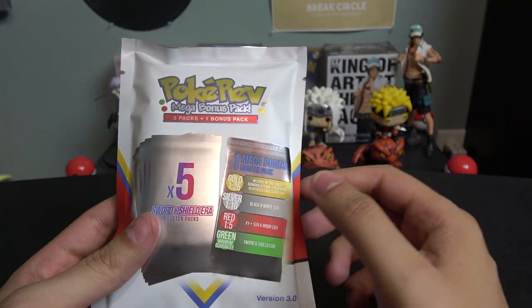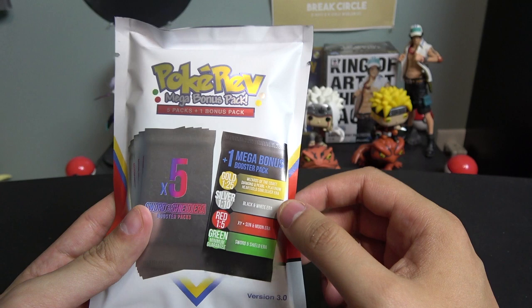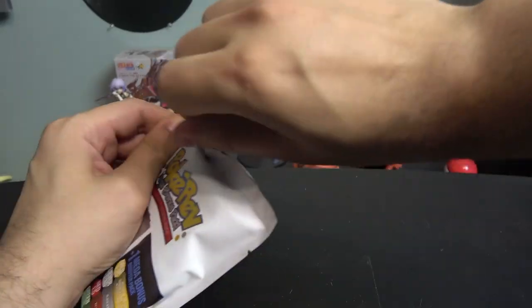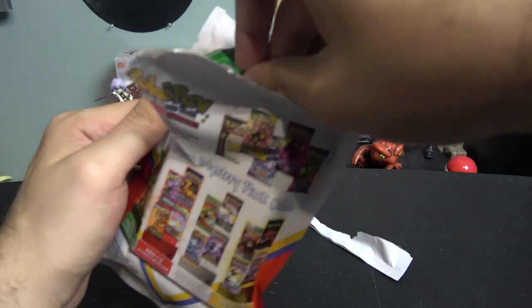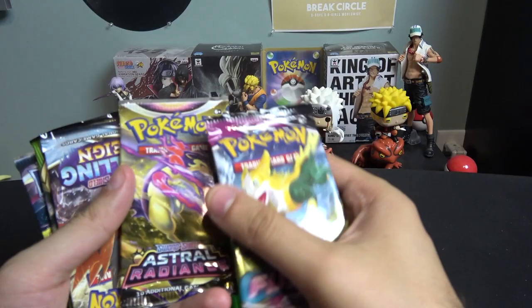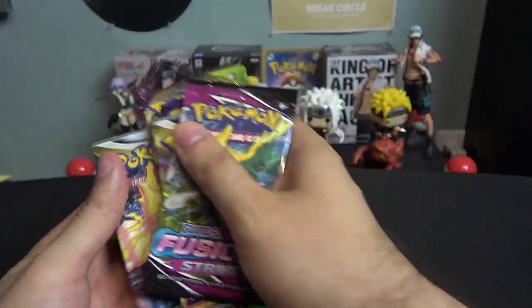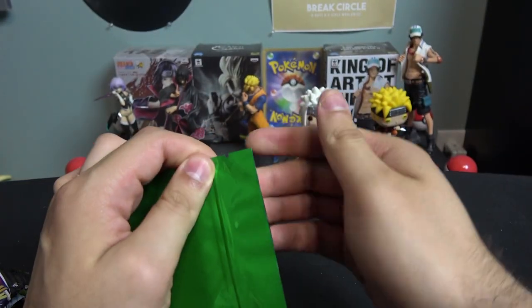The last one is this Pokeref pack. I feel like I'm already out of luck — the first pack was silver, the second was red, so going down it should be a green. And as expected — green. I actually like the green color, it looks pretty cool. The packs inside are Fusion Strike, Astral Radiance, Chilling Reign, Vivid Voltage, and Silver Tempest. Maybe Evolving Skies? Nope, Chilling Reign again.